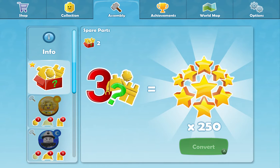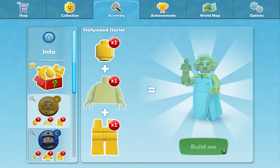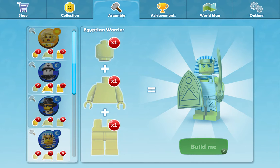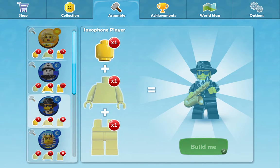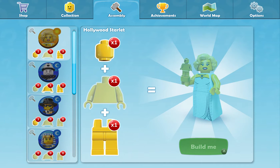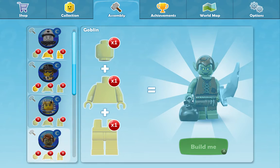It's not pay-to-win — not pay-to-play anymore. As you go around, you collect parts of minifigures. You need three for each one — I've collected two of that one, two of this one, and when you've got them you can assemble them.